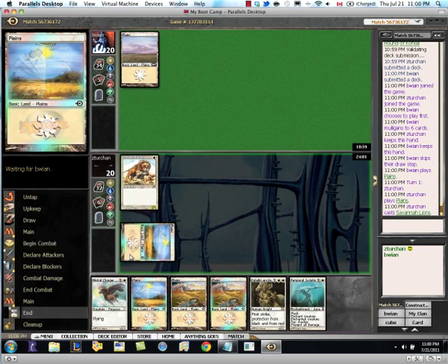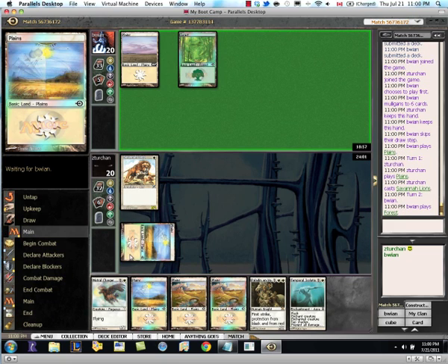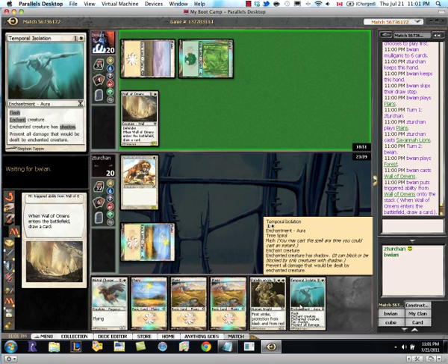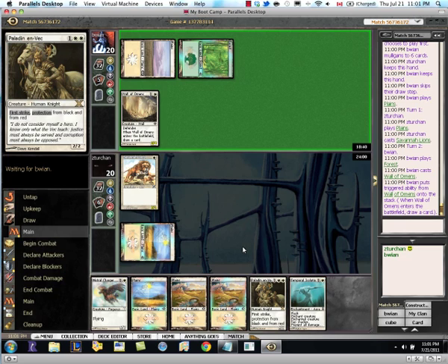Savannah lands. Tempo ISO? Not a bad draw. He's got green now. I might have to actually just Tempo ISO that wall. It's a pretty annoying card for us to deal with. Our first round opponent had Wall of Blossoms, and this guy's got Wall of Omens.